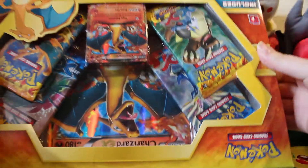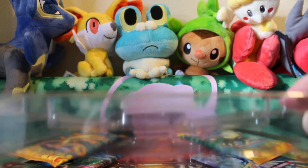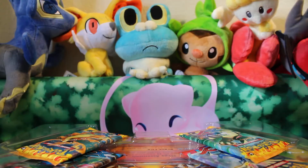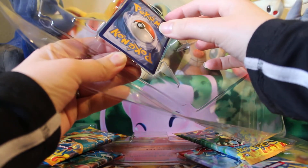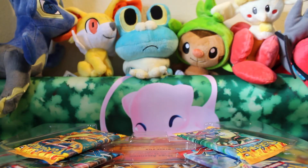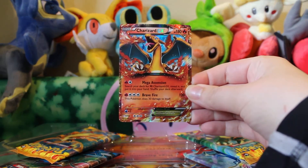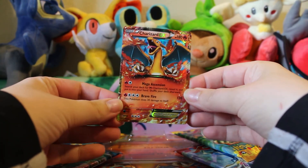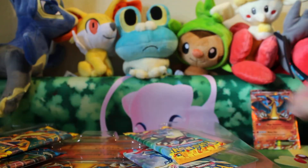If you didn't see the opening I had of the first Charizard EX box, do check it out. Like I said I did have some wonderful pulls and there is the promo Charizard EX. It is a black and white promo number 17. I'm not sure if I want to keep this one for a deck or if I want to trade it, but if you're interested do send me an email.